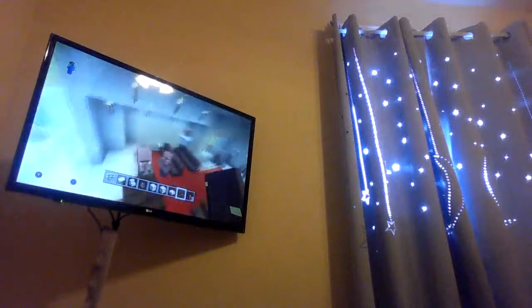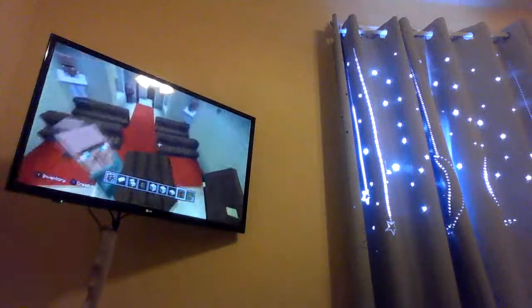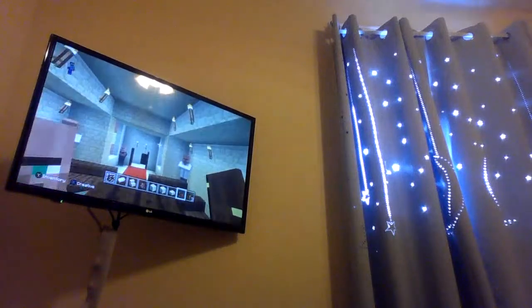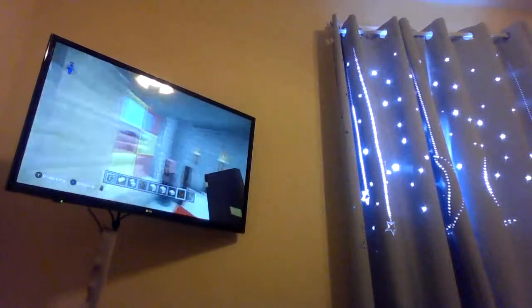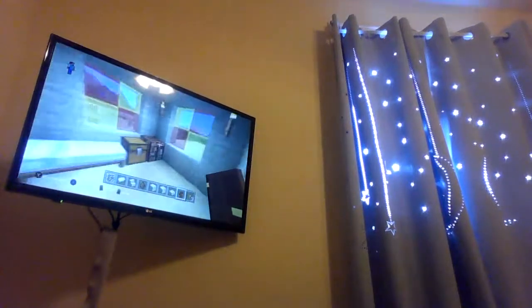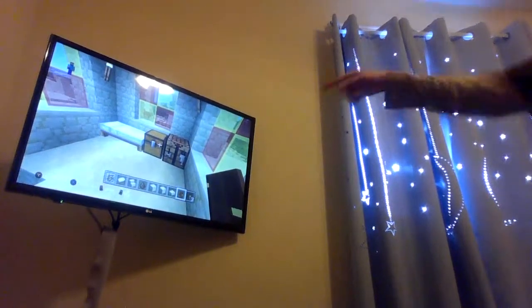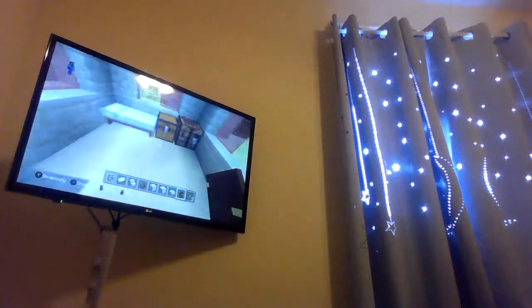So this is the interior — we have the church, we have the seats, and we have the stand for when the priest is doing his thing, doing his job. We got these nice windows and all that stuff. Up here is the priest's bedroom, because he probably lives here or something. What's in the chest? Yeah, that makes sense.